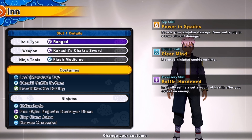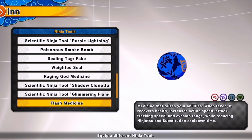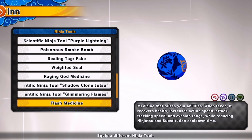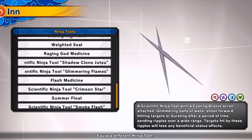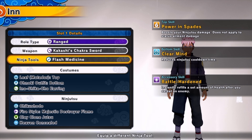The top skill boosts Ninjutsu damage, the bottom skill reduces Ninjutsu cooldown, and the Accessory Skill resets a certain amount of health after you defeat an enemy. I did not have this equipped — you guys can get this from the item shop, but it is not in the item shop at the moment. I was using the Flash Bomb and the Smoke Flash, which are also not in the shop at the moment. Besides that, let's get into this video.